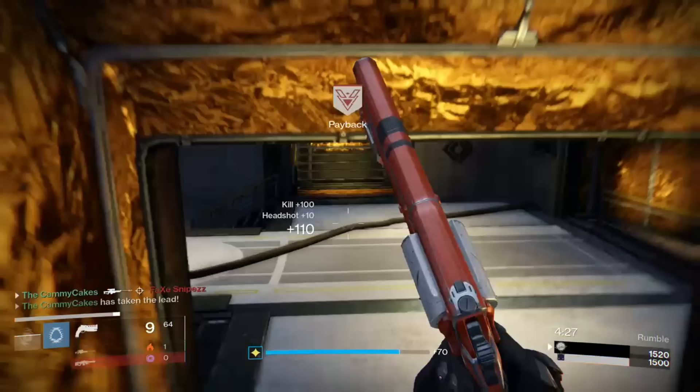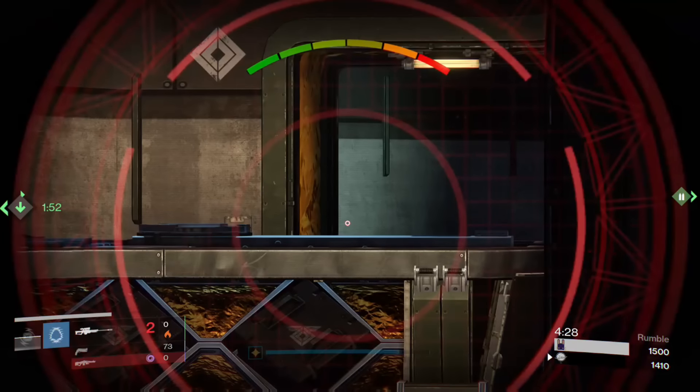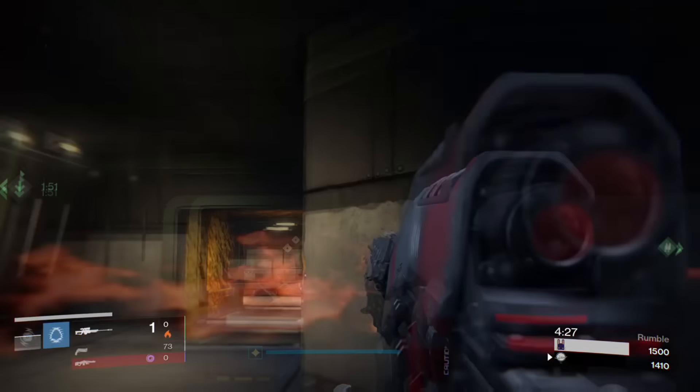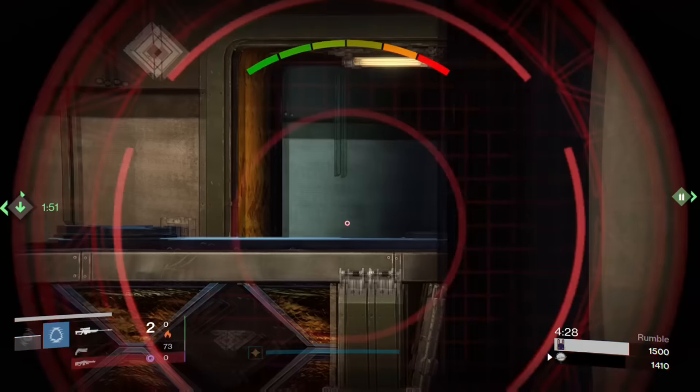I'll slow the clip down — see if you can see where the guy is actually visible. This is more or less a trick statement; you're not going to see the guy because he was never visible. I suspect that the aim assist of Icebreaker is what made the shot hit around the corner. Or it could have just been some skip-round bullshit — the world may never know.